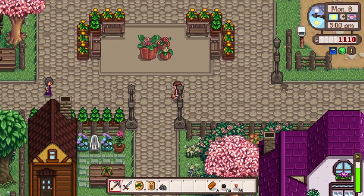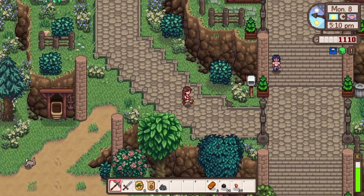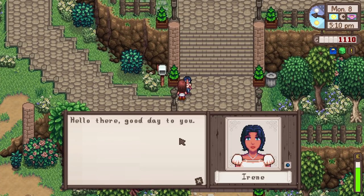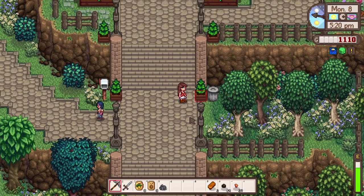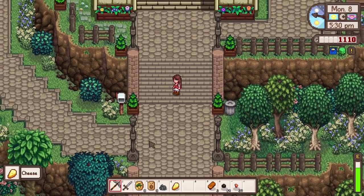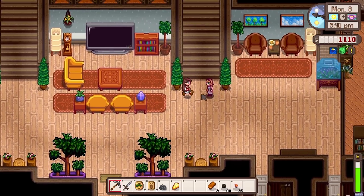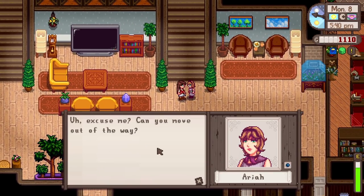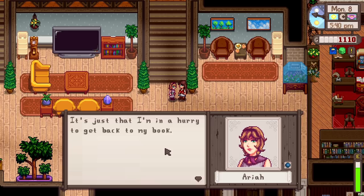We haven't met these ones - we need to go down here. Oh, this was the big fancy house we saw in the dark! Oh my goodness, this place looks amazing - it's like a whole manor! You're someone we need to meet - Irene! 'Hello there, good day to you.' I was going to go in the bin right in front of her! We got cheese from their bin - oh my gosh, we can donate that to the community center! And Aria - 'excuse me, can you move out of the way?' 'I don't mean to be rude, it's just that I'm in a hurry.' 'Just in a hurry to get back to my book - in a hurry to get back to studying.'